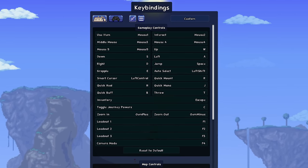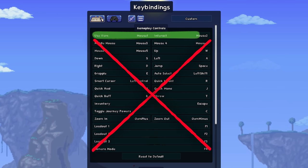Theoretically, there is a way to beat Terraria without a keyboard. Yes, it is possible to beat Terraria with only two buttons: the left click and the right click.